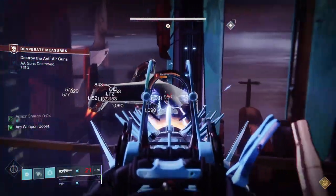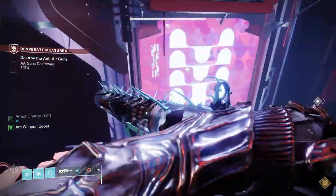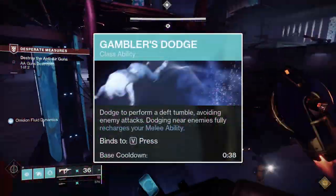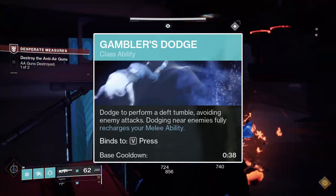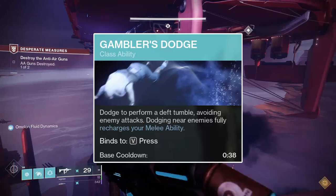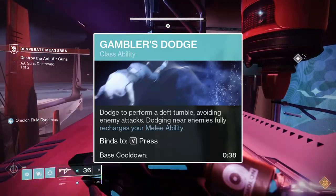If you want to, however, you can use Arc Staff and it won't change the playstyle of this build nearly at all. Onto the Dodge ability, Gambler's Dodge is a must pick as this build makes use of the melee ability extensively. Gambler's Dodge will automatically fully refund your melee ability upon use when near at least one enemy, making it crucial for any hunter melee spam build.